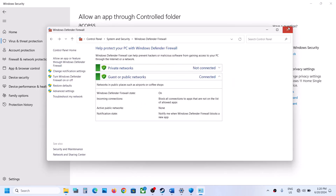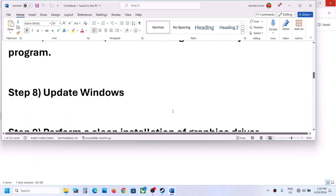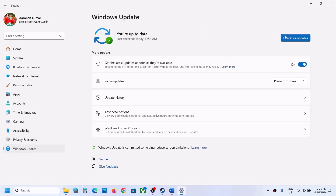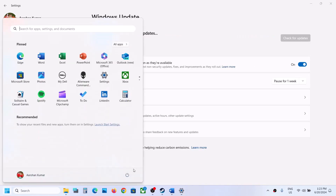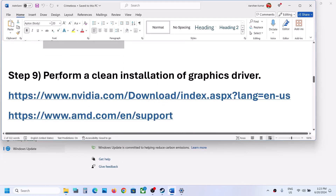Launch the game and check. The next step is to update Windows to the latest version. Open Windows Settings, go to Windows Update, and click Check for Updates. Make sure you are connected to the internet. Once all updates are installed, restart your computer and then try launching the game.